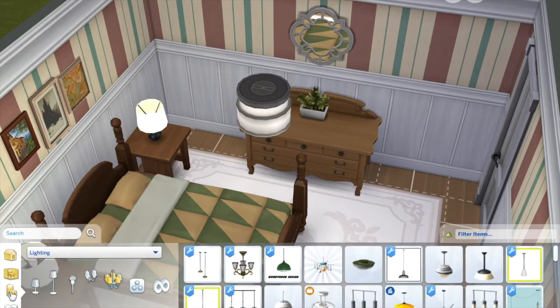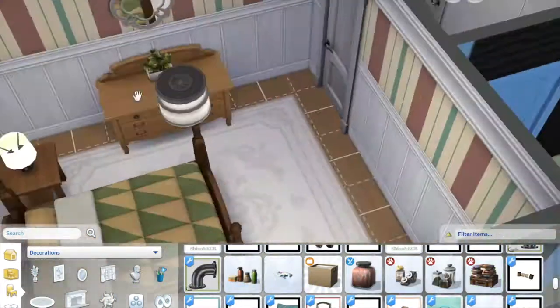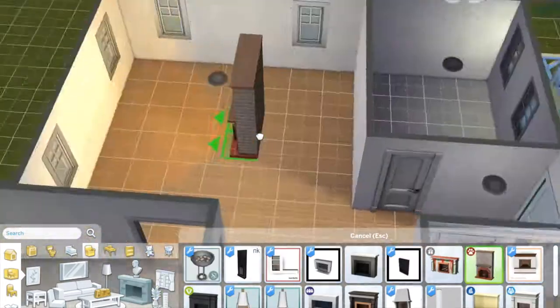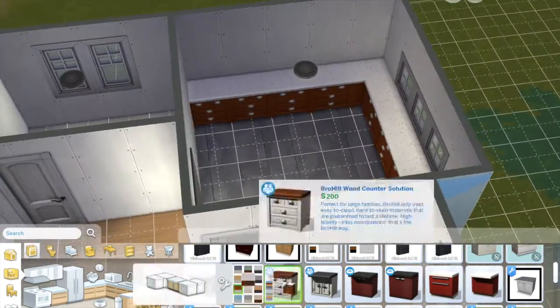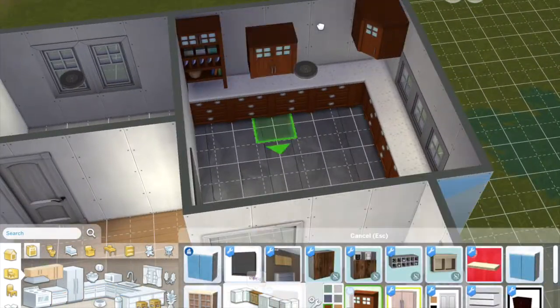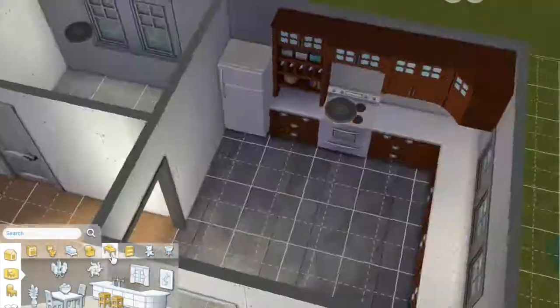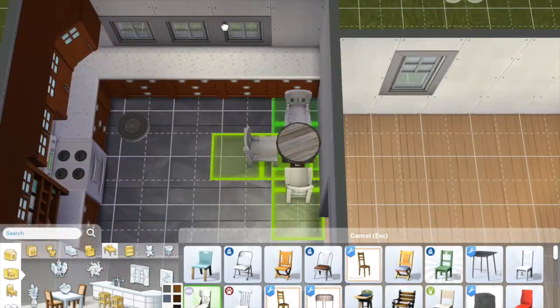So we're just coming into the master bedroom here, finishing that one off. It's got a very dated look to it — it looks sort of grandma chic, I guess. I did do that striped wallpaper from Cats and Dogs to make it a little bit more dated and to sort of bring in that middle-class feel.